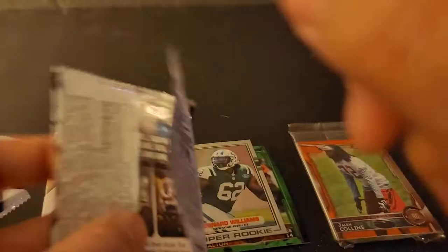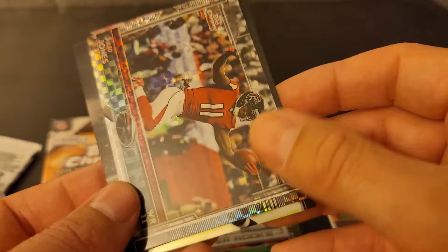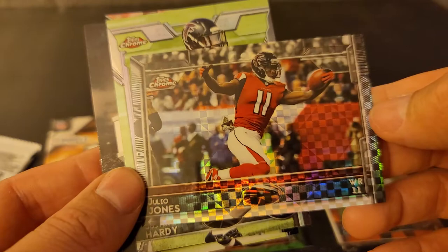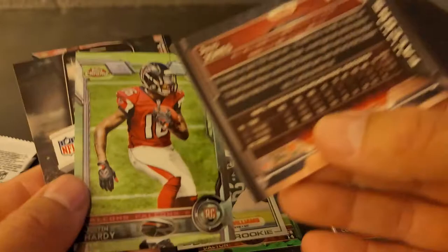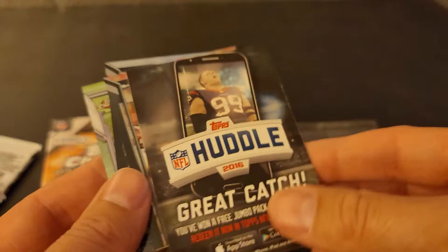Jalen Collins coming up. RG3. Julio Jones. Oh, another 89 Topps card. Justin Hardy rookie. Cool. Oh, so this is like an X-refractor — whatever they call it — Julio Jones. Still not numbered. Justin Hardy rookie. Okay.